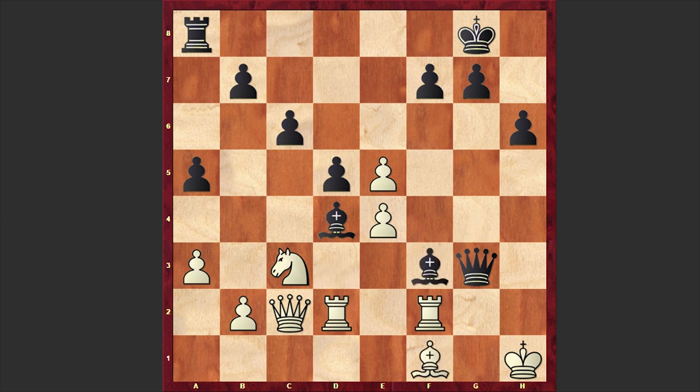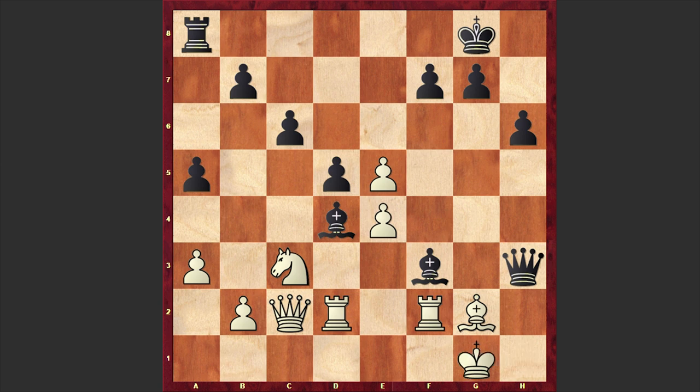After Bf1, Bf3 check — you can't even capture because of checkmate. Bg2, Qh3 check, and white resigned because there is an imminent checkmate: if Kg1 then Qg2 checkmate is coming. This bishop on the g1-a7 diagonal really played a huge role, and after Qh3 check we have a resignation.